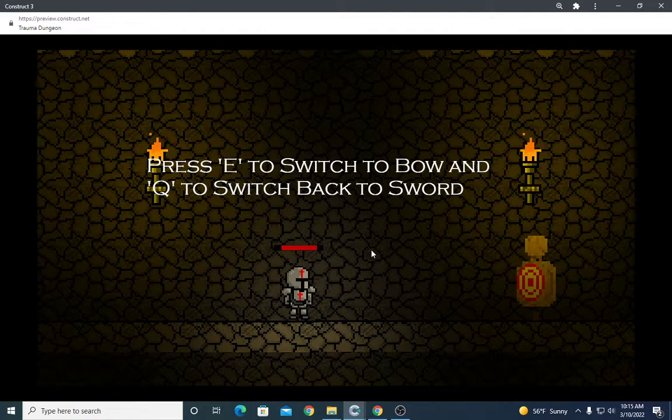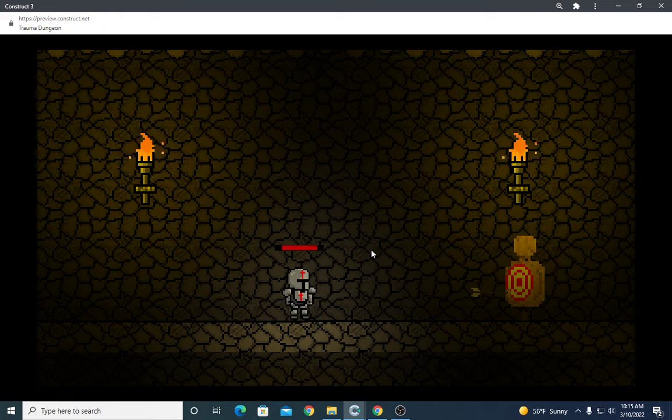If I press E, let's shoot at the target right here real quick. That's how you use the bow.